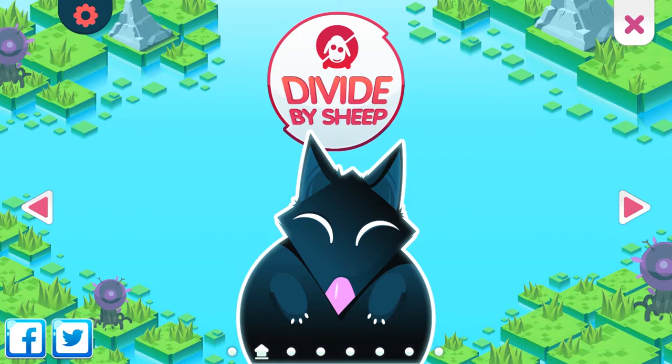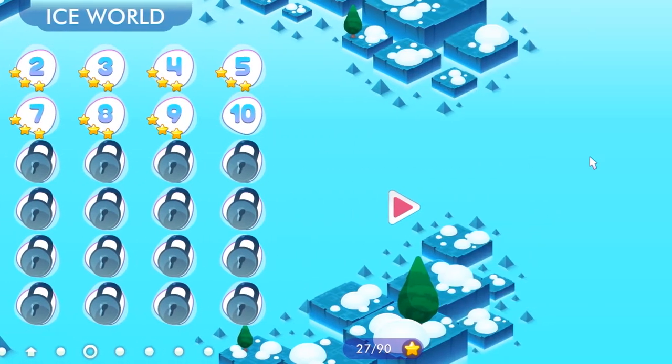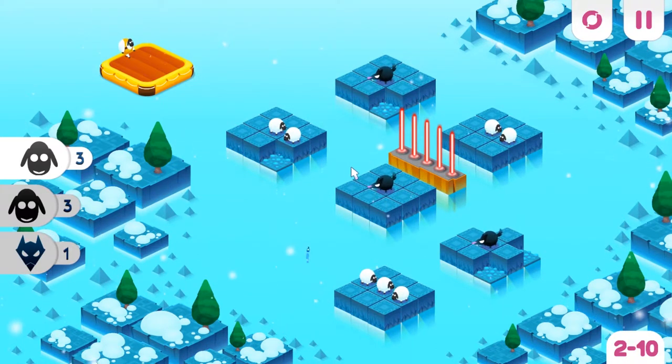Hi guys. This is another of my — what I call silly little games. They're not that silly because they do keep me occupied. This is Divide by Sheep. I am going to play the next one but I have no idea whether or not I can solve it. The idea of it is you jump from sort of — I don't know what you'd call this — base to base. The wolves eat the sheep and when they eat the sheep they're fat and they don't move. But you have to get three sheep onto there — only three, no more, no less. Then you have another raft and you have to get three onto that and then one wolf.